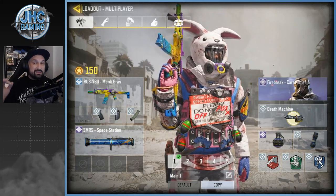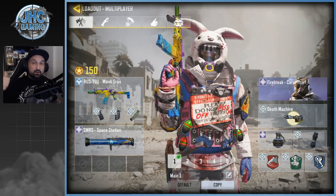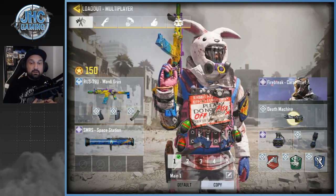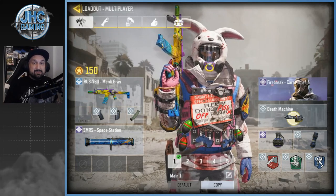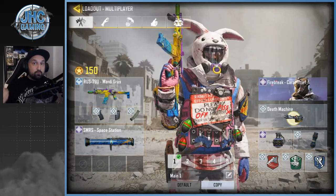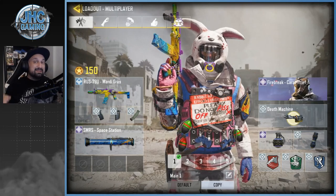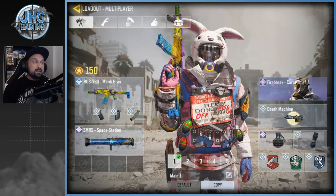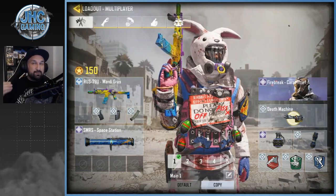My main loadout number one I use in Team Deathmatch, and I'm still using the RUS 79. I know we got the Pharaoh, and the MSNC got a little buff, but I still feel comfortable with the RUS because of the versatility. The Pharaoh and MSNC are very good at super close range, but the RUS has better range, so it's more versatile and gives you more options to pick up more fights. Even when the MSNC was super good, I was never using it because I'm not the type of guy to go very close range.